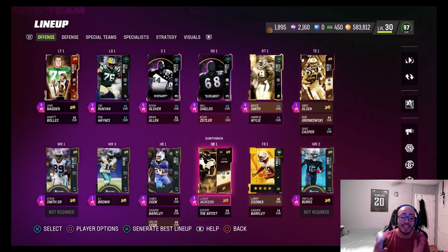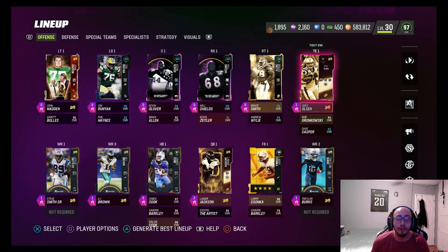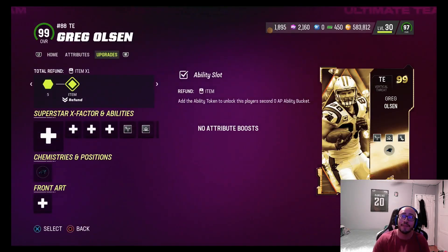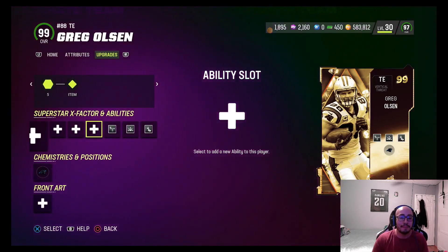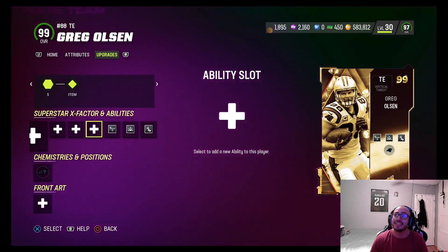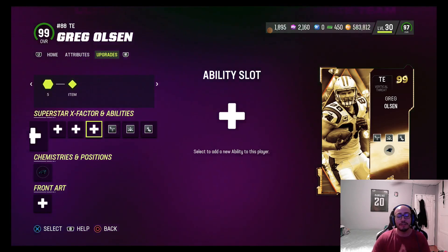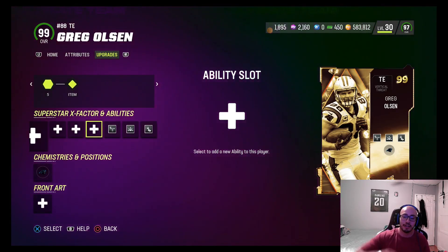Hopefully you guys enjoyed that Madden Ultimate Team episode with 99 overall golden ticket Lamar Jackson and Greg Olsen. Greg Olsen had himself an amazing game — just diming up with Lamar Jackson, making spectacular grabs, getting touchdowns, and tying up the game with the two point conversion. Definitely a nice card that helped us out so much. Remember to hit that like button and if you're new, hit that subscribe button for more Madden Ultimate Team content. Peace!